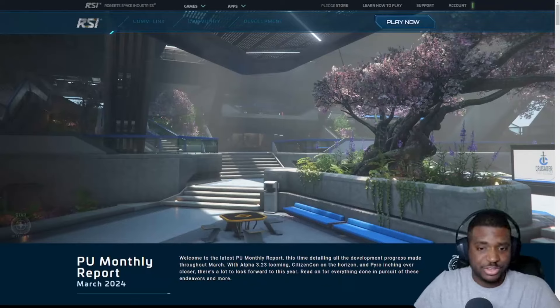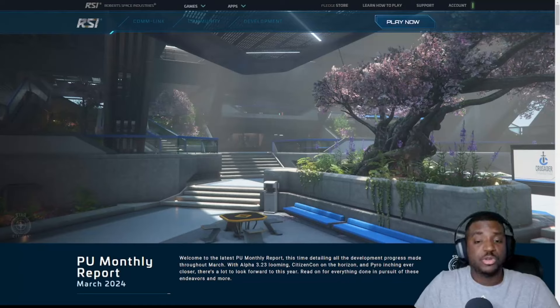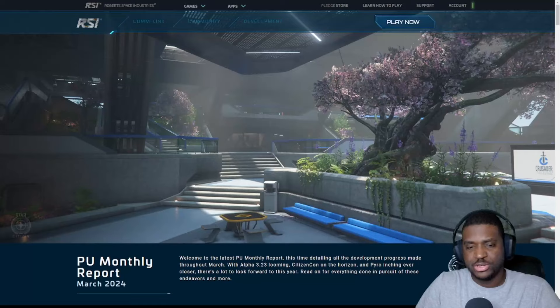Welcome back to another video. I know I'm kind of late on this one, but today I want to go over the monthly report — we've got some new updates coming to Star Citizen, and it's pretty exciting. 3.23 is in wave 1 PTU right now, and CIG is slowly rolling out updates. I've been testing it a little bit, but nothing I'd really want to make a video about at this point. I think wave 1 is not really in the best state right now.